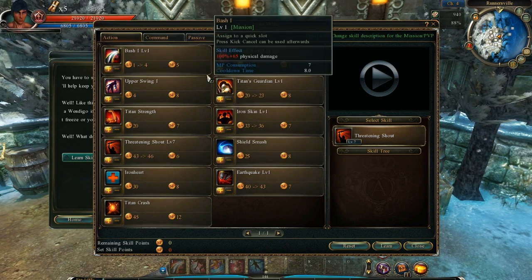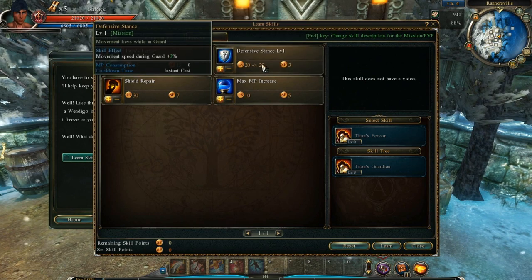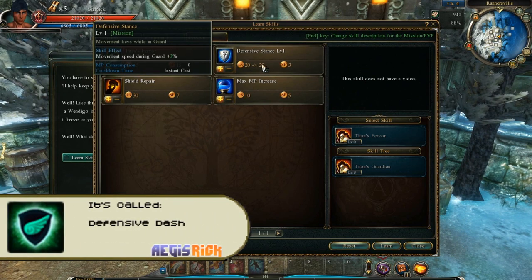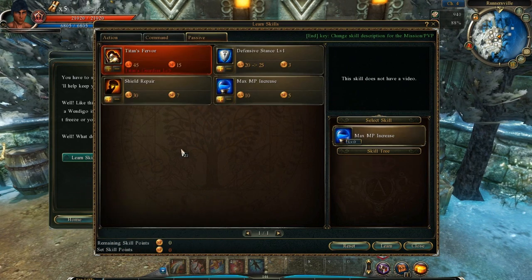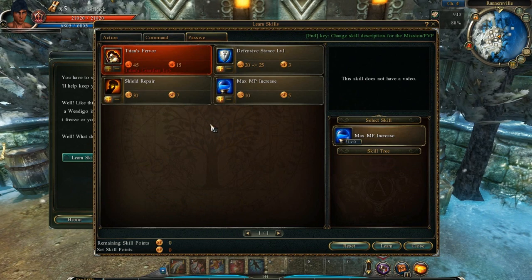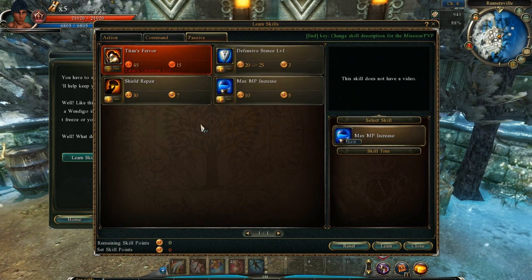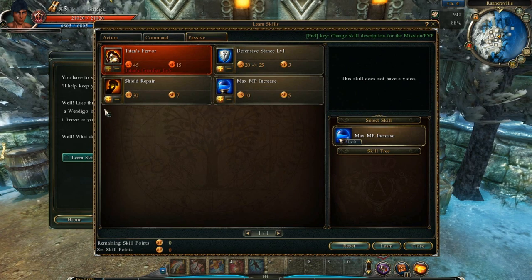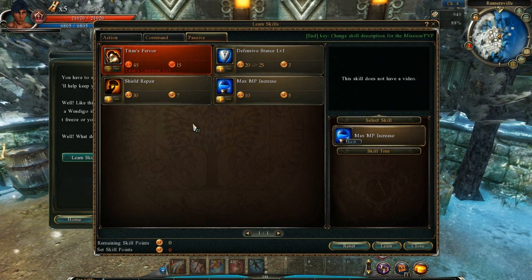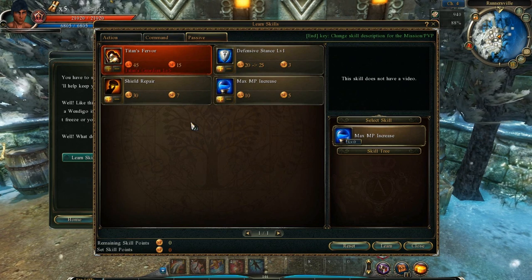For passive skills, titan's guardian I only have at level one, and you won't pick this up — you can't really use it in PvP anyway. Defensive stance is taken just for the prerequisite for evasive dash, which is why it's level one. Shield repair you don't need to bother getting, same thing with the HP increase. A lot of people mentioned in my other video the crit passive — you don't need to pick it up because you can hit the cap, I think it's 75, without it.